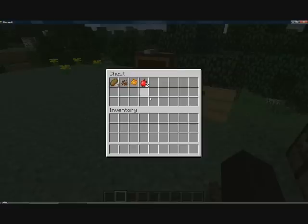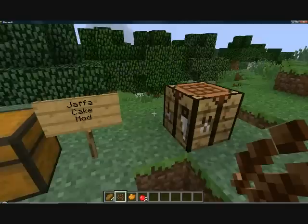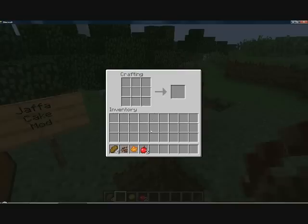It's a pretty small mod but I think it's kind of cool. There are two types of Jaffas you can make, and I'm going to show you how to make each one. You want to have cocoa beans — you put cocoa beans in the crafting table and it gives you three chocolate bars.